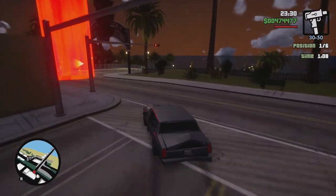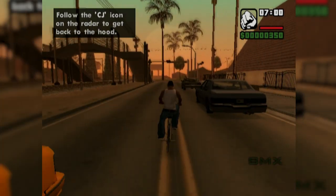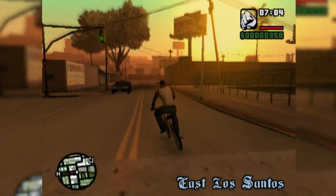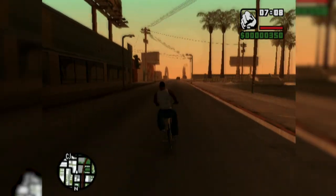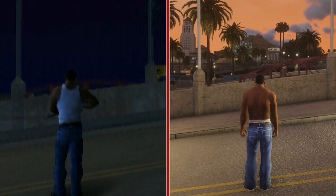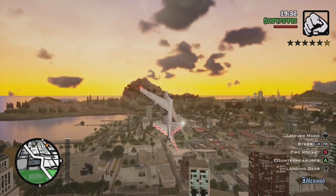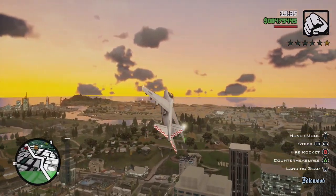San Andreas faces the opposite problem though, with there being too much to see at times. Although it was more of a technical limitation of the time rather than an artistic one, the fog and light haze found in the original versions of San Andreas added to the game's atmosphere of a sun-drenched 90s LA. But now, thanks to the increased draw distance, you'll be able to spot just about everything being rendered in front of you, making the world feel incredibly small due to the lack of fog.